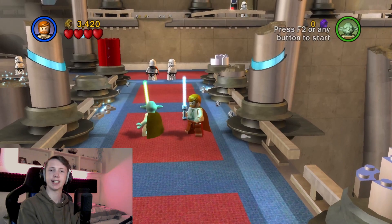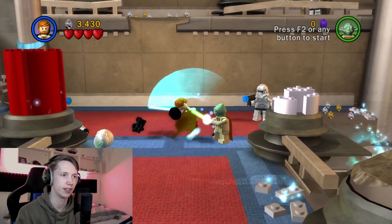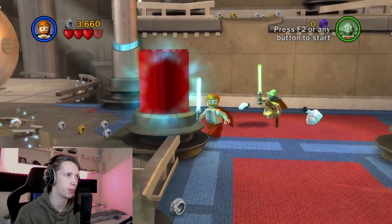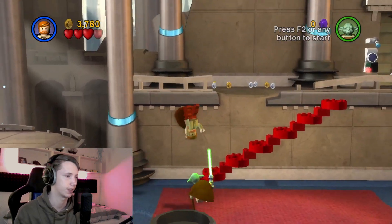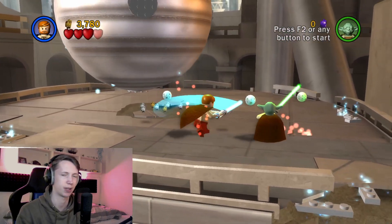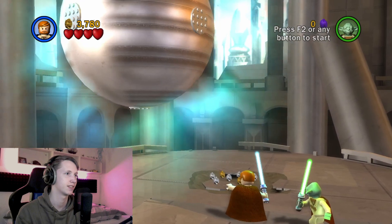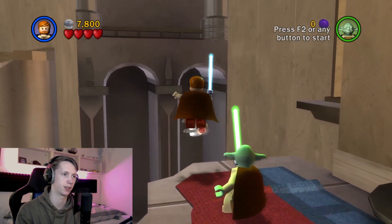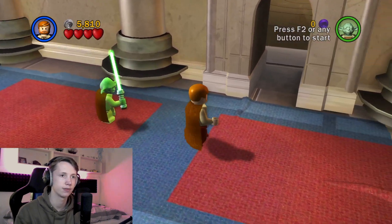I noticed as soon as we got to Revenge of the Sith, I don't recognize the levels as much. This location I don't really remember. When I play it, I notice it's something I've seen before but I don't have a picture of it before I see it — does that make any sense? What the hell is this? Why are the training droids attacking us?